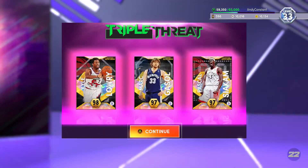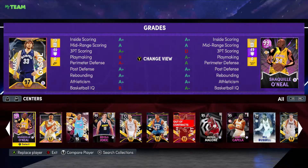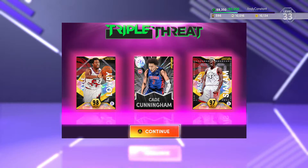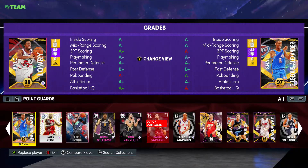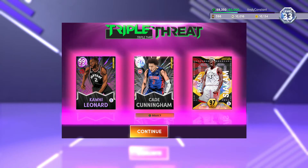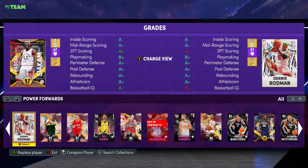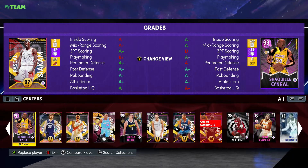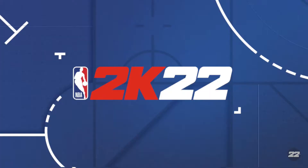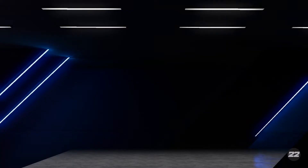Since I already made a gameplay on the dark matters, we're going with the full set — pretty much the best cards. Cade Cunningham is our point guard. We also have Kawhi, and since Kawhi is 6'7 they technically count him as the point guard, but Cade is the better ball handler. We also have Shaquille O'Neal. Absolute goon squad — let's go into the gameplay.